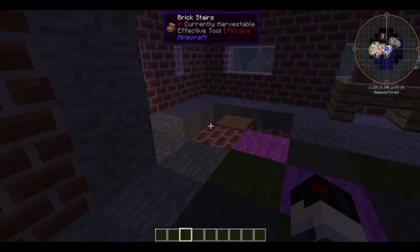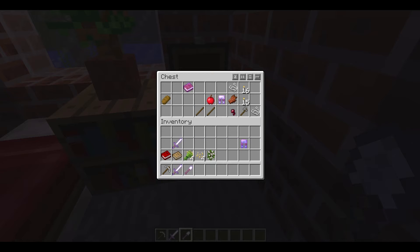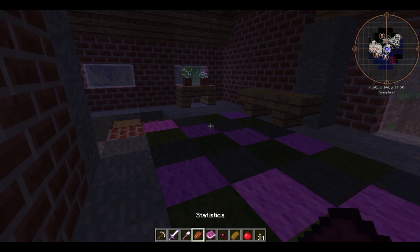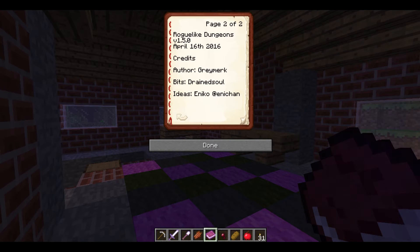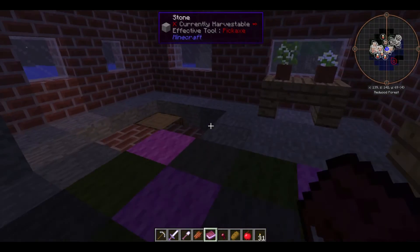That definitely goes down. What's upstairs? Got a nice carpet floor. We've got a tempered blade, pants, a shovel, another tempered blade, an iron pickaxe, and some statistics. This is definitely roguelike dungeons - anytime you see that book it's roguelike dungeons. It shows you how many blocks were used in this particular one. Got some glass too.